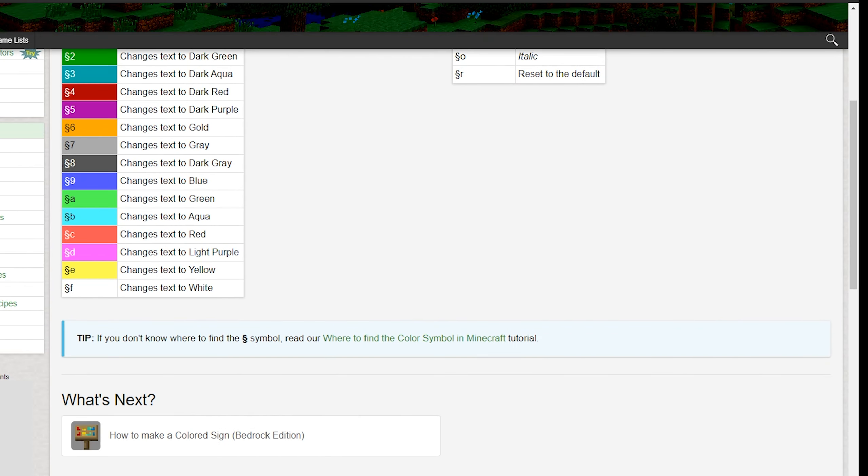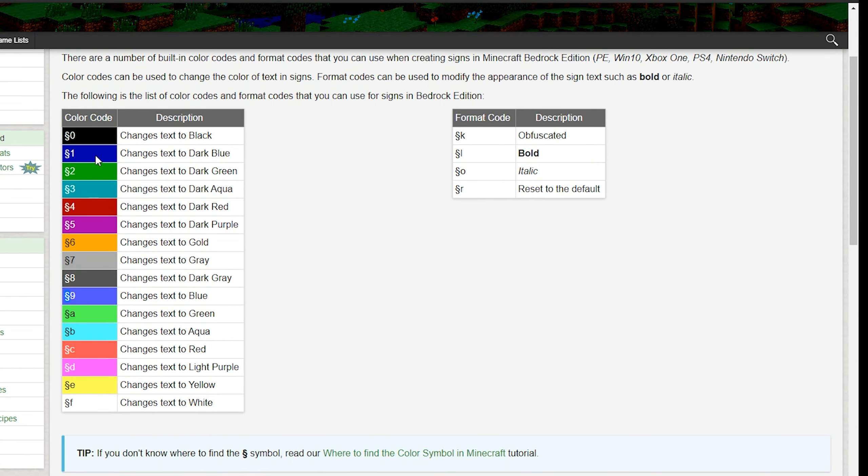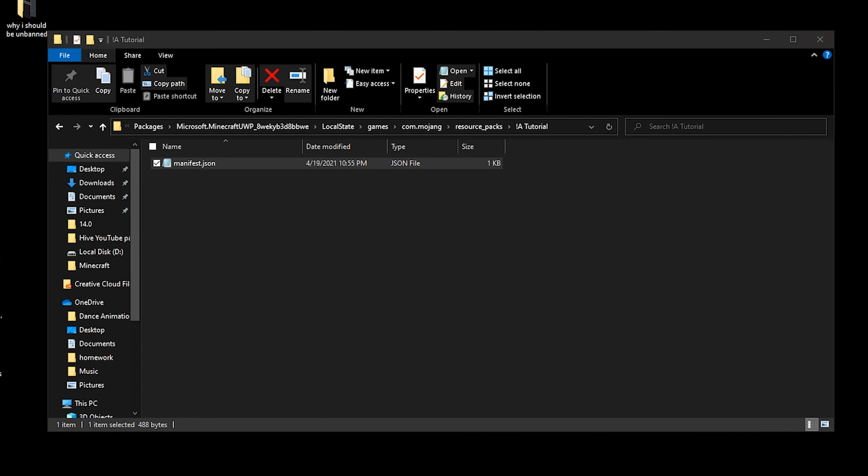This is what you can use to make the color of text. You want this weird-looking character — I'm pretty sure you can do ALT+21 on your numpad to type it. You can put that character in front of text, and then put numbers after it to change the color. For example, if you want lime green or dark green, set it to 2; if you want blue, set it to 1. You'd only want to do this for your description and name. It's one of the more complicated things for making a pack, but it's really easy once you have it.